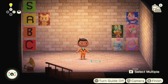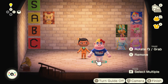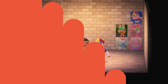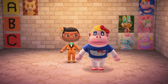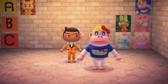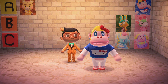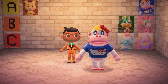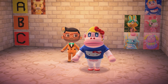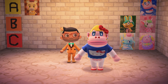Moving on to the second villager, Rilla. The name is obviously coming from gorilla since they're a gorilla-type islander. Honestly this one falls a little bit short for me. I do really like Hello Kitty, at least I did when I was younger, so I feel like they could have added a cat villager — a white cat islander with a little red bow and whiskers, almost like a replica of Hello Kitty. I don't particularly like the gorilla aesthetic and that clouds my judgment.